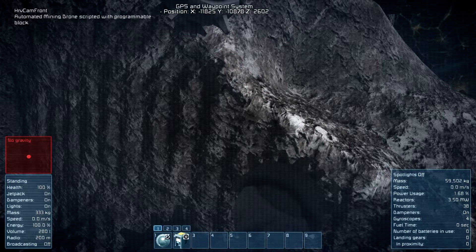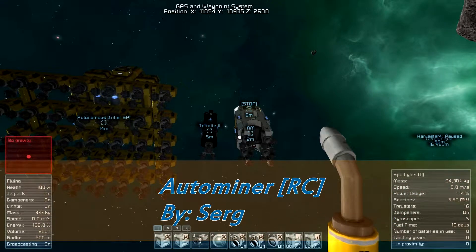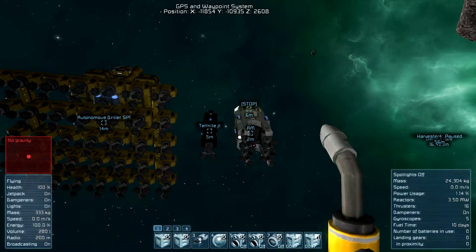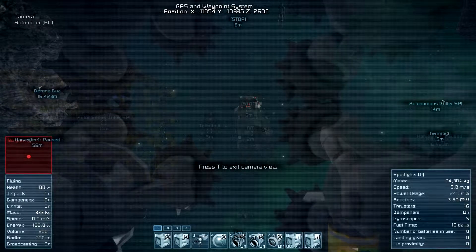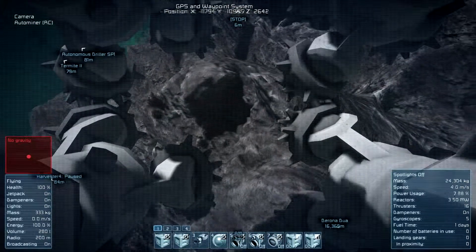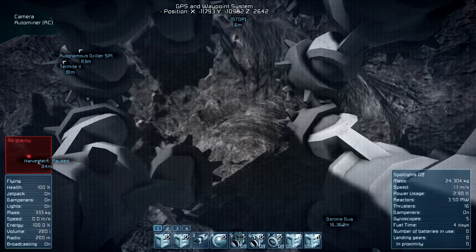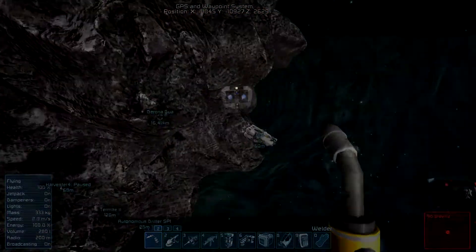The next one in the list is the Auto Miner RC, made by Serich — I think it's a Russian guy because I've been looking around the vehicle and it has connectors labeled in Russian. Let's fly this one near the asteroid and press number 2, and it should do all the things it needs to do. There we go.